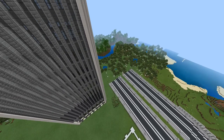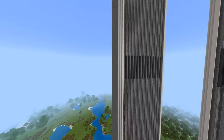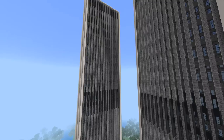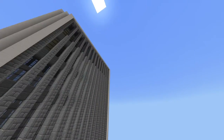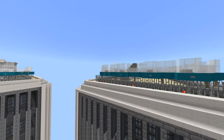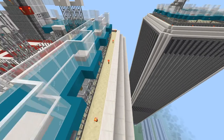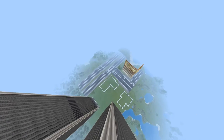As you guys can see, last episode I think it was just this front wall and then part of the second wall with Tower 1 that was finished. And now Tower 1 is fully finished and Tower 2 has just a little bit more to finish, and that's on the roof. A lot has been worked on from the last day or two.